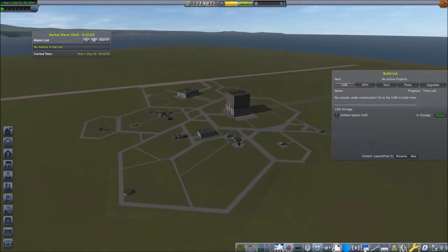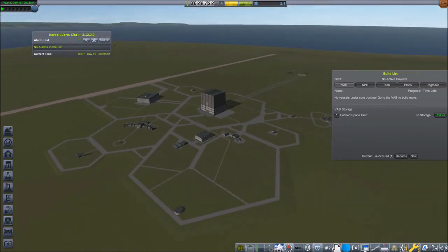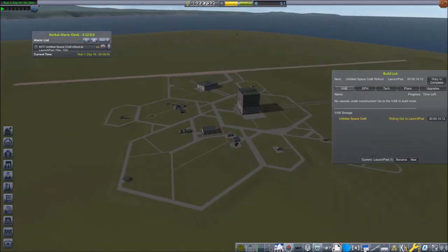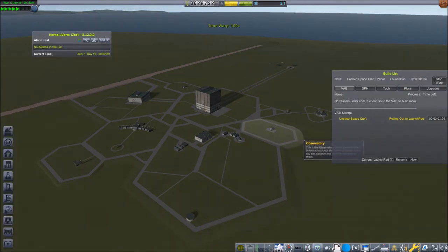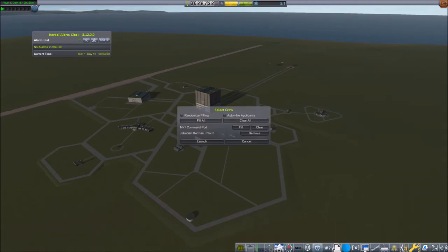The Kerbal Construction Time mod's construction time depends on the part count of your vessel. Once it is completed, like now, you can roll it out — which will take 14 minutes. It will be quite fast because this little thing we built literally weighs nothing, and the rollout time depends on the weight of your vessel. So let's warp to complete and press the launch button. We have Jebediah coming inside, everything is ready, let's go.